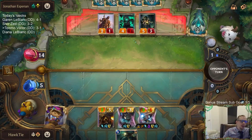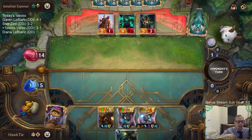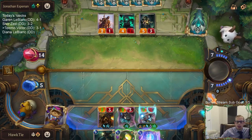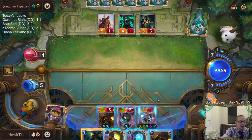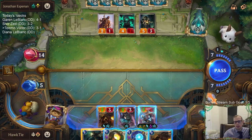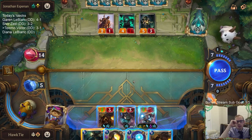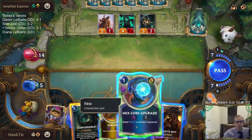I don't know - it would probably be like a defensively slanted unit that can heal your nexus and create cards. Those are the kinds of things I like. Of course I also really like the support cards. It says quick attack and elusive. So I have lethal this turn if they don't have Atrocity, Vile Feast, or anything like that.